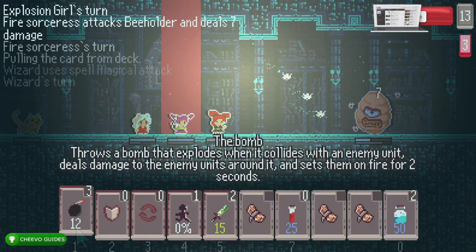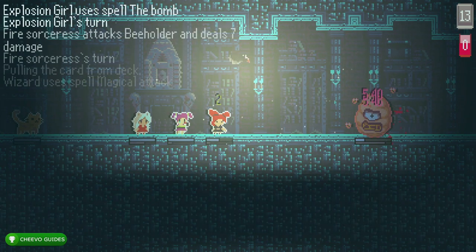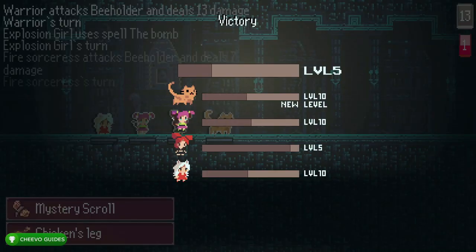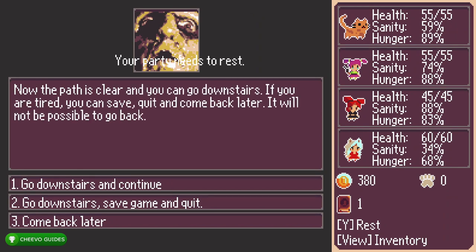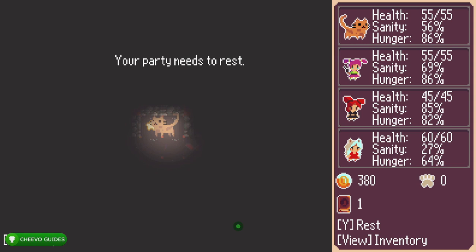If you get the Cyclops boss, you can press Start and quit to the main menu, then press Continue to start back at the beginning of that level. However, since you're going to play the first dungeon at least twice anyway, you might as well wait until the second playthrough to try for the witch. You'd have to have pretty bad luck to get the Cyclops boss twice in a row — the dev told me it's a 50/50 chance.